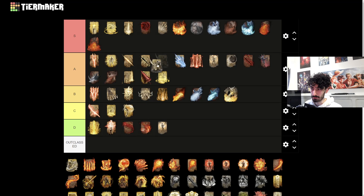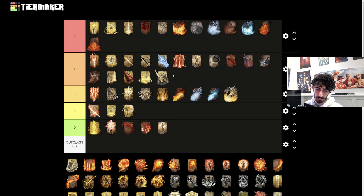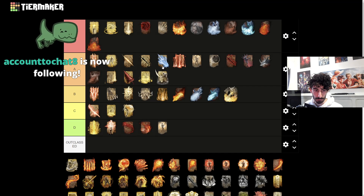Aspect of the Crucible Horn is actually really good though - that one can go into A tier. That one can be used as a very long range attack depending on how long you hold the spell. It will knock back enemies, send them flying, do good stagger damage as well as posture damage.